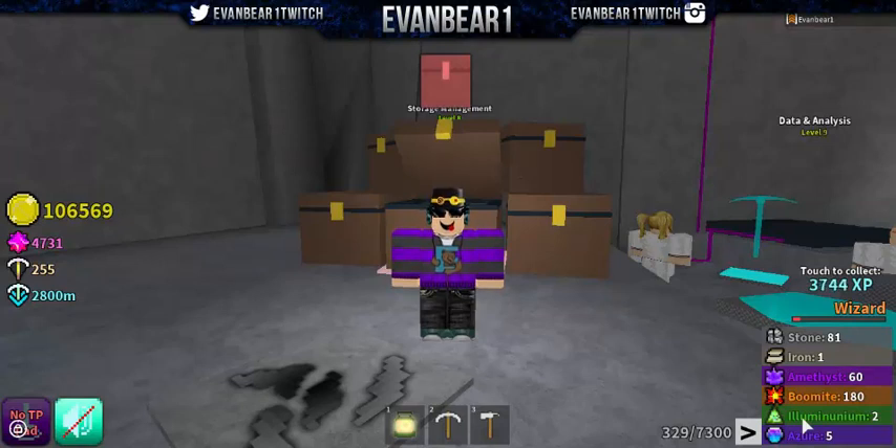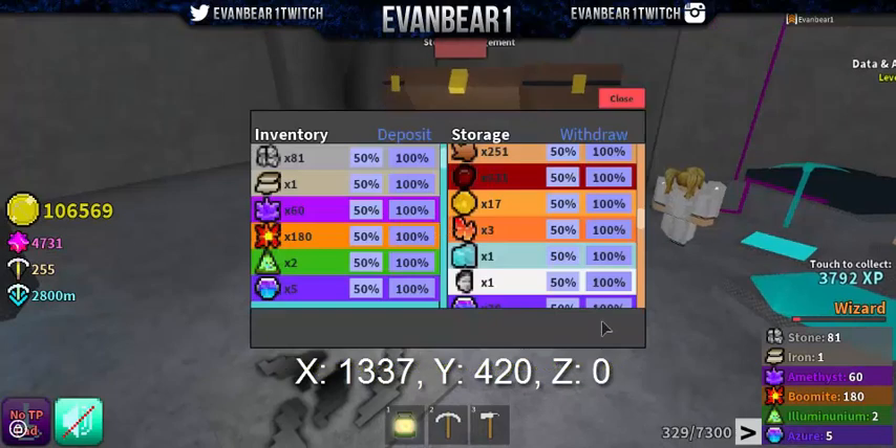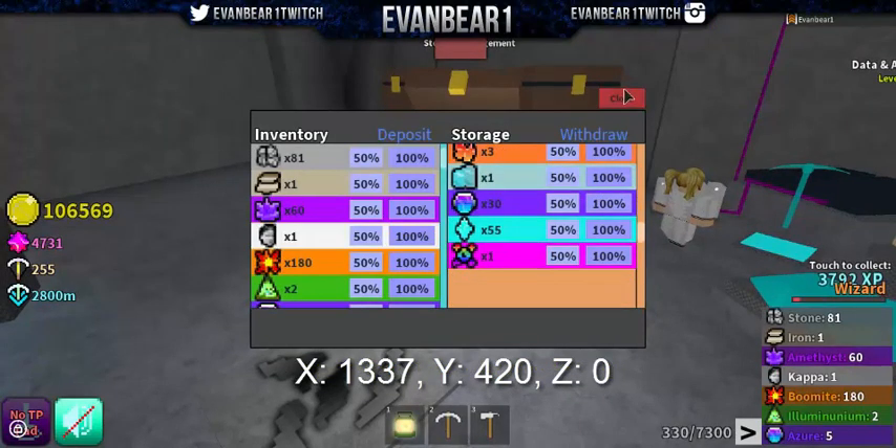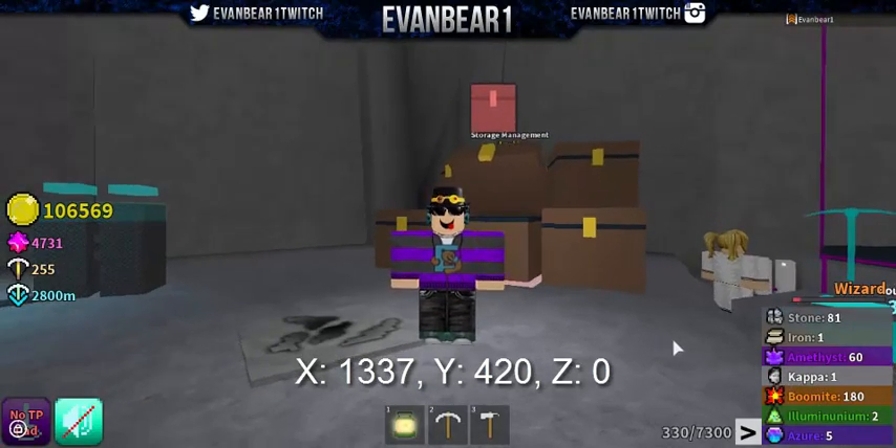The last one is the Kappa ore. I'm going to be showing you guys on screen where you guys can get it — there it is right now. That's the coordinates that you guys can get the Kappa ore at. I'll actually show you guys a Kappa ore — we have one of them right here, so it's just called Kappa. And there's one right there — that's what it looks like. There's the Kappa ore guys.